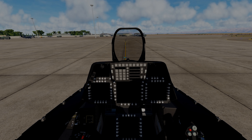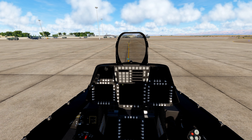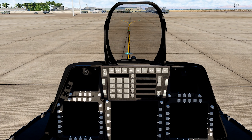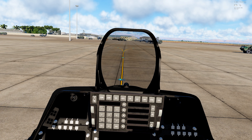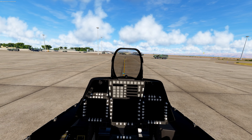We're going to start by cold starting the F-22. First, there's an optional feature: press COM 1 to open the menu in the top right corner, then press Ground Crew, then Ground Electric Power, and say on — the chief will turn on the ground power.